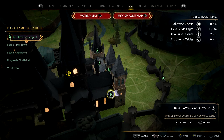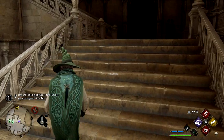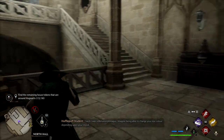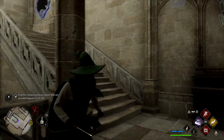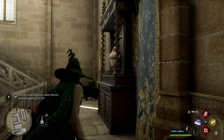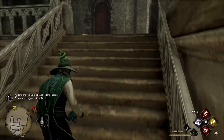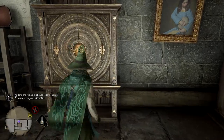For the next one, we're going to start from the Bell Tower Courtyard fast travel point, and we're going to want to go up the southern staircase. You'll see the key pretty much straight ahead of us — the run for this one is a little bit longer. Just make sure it sets off — you don't want to get all the way to the top and then it hasn't. So now we're just going to follow the staircase up to the top where we'll find the chest. Anyways, there we are — another one down.